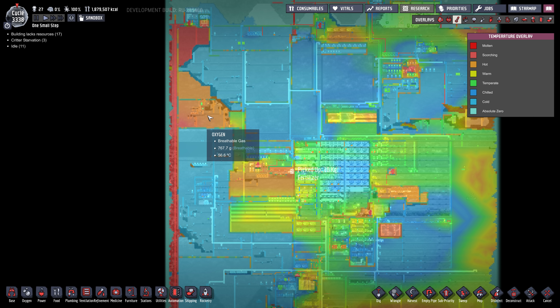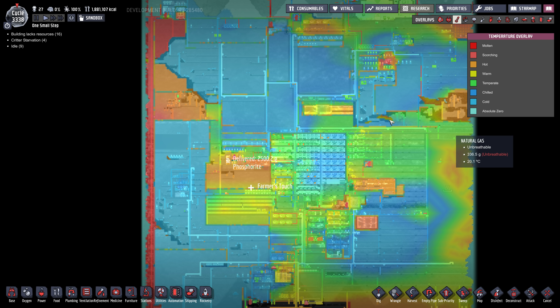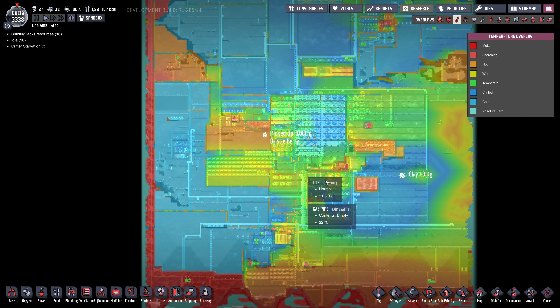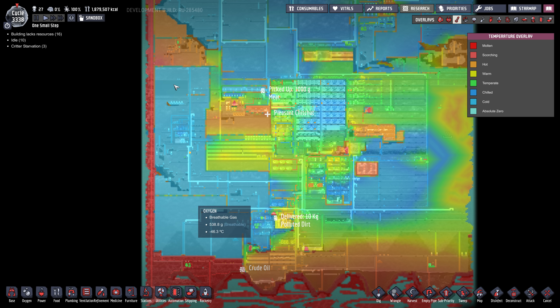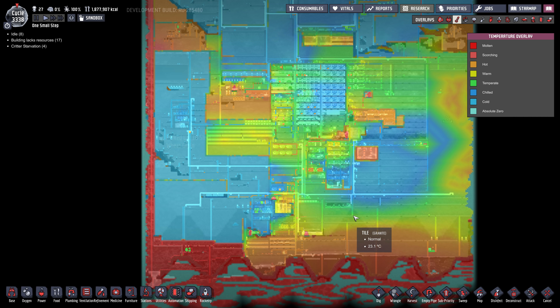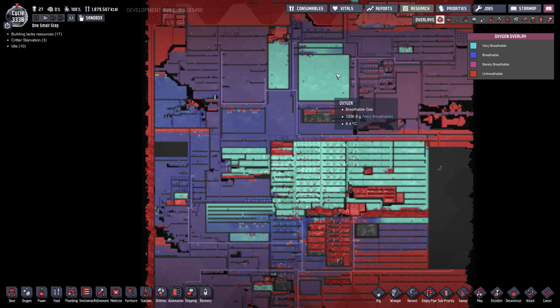I'll do a thermal overlay here. There's a really hot pocket up here. I left this warm so we could get some pinch pepper nut growing naturally, same thing over here. And I've left these areas cold because there's some natural sleet wheat growing — same with all this area in here. And then there's a hot area right beside the base where I grow pinch pepper nut as well.